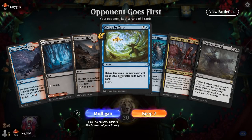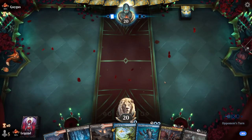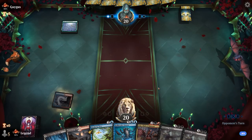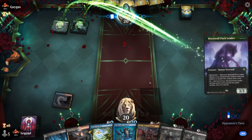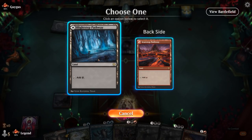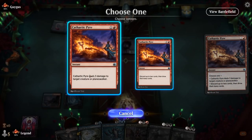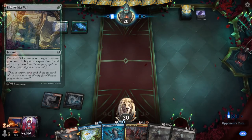Game 3 — we're on the draw with a hand that's definitely on the slow side. We have discard outlets for Hullbreaker and a Verdict to catch back up. We'll play the Blue-Red land first in case we cast a Bolt next turn. The opponent plays Pack Leader — luckily we can kill it, and we want double black in play for Verdict. We'll kill the Pack Leader now in case the opponent has Snakeskin Veil, then keep up Divide by Zero for their next play.